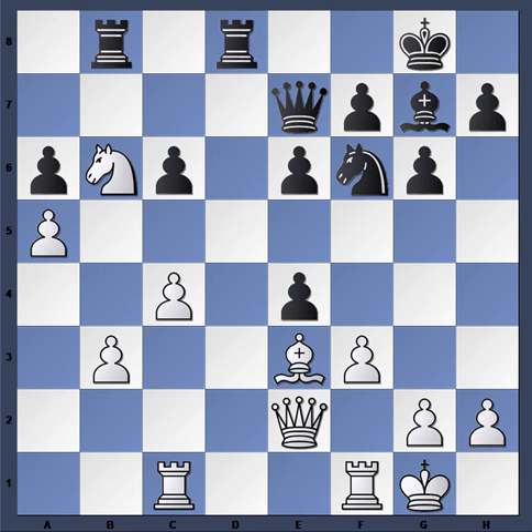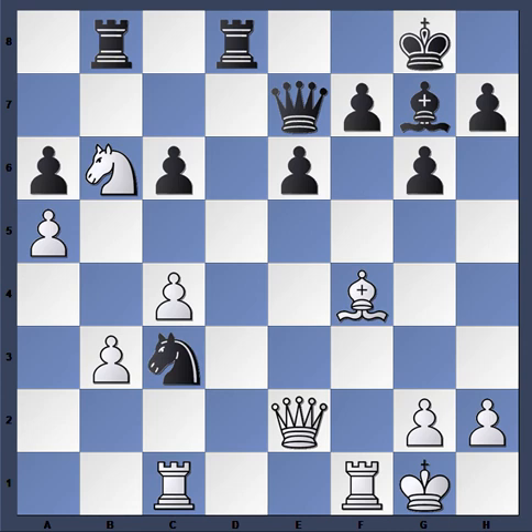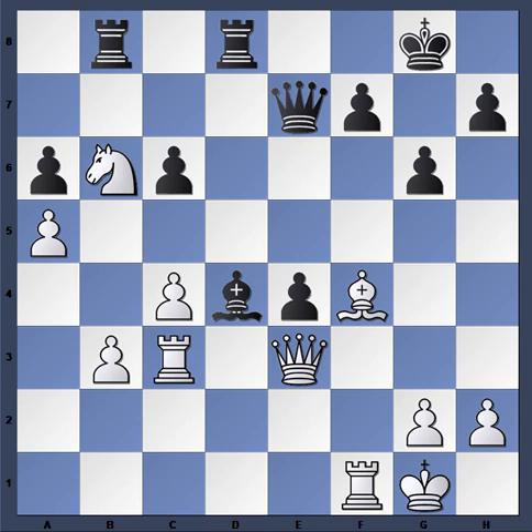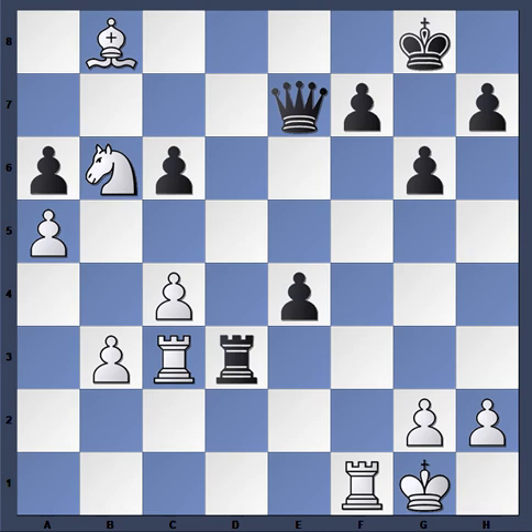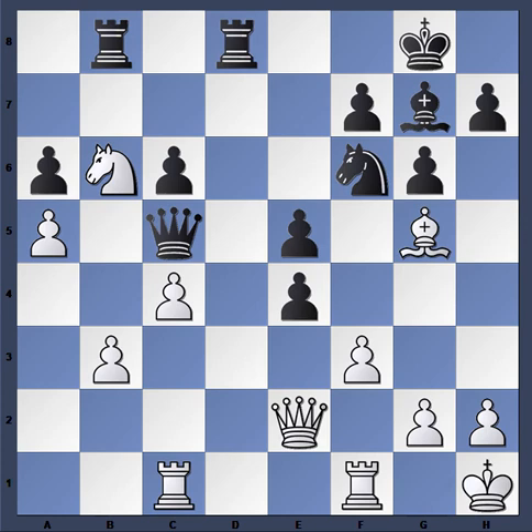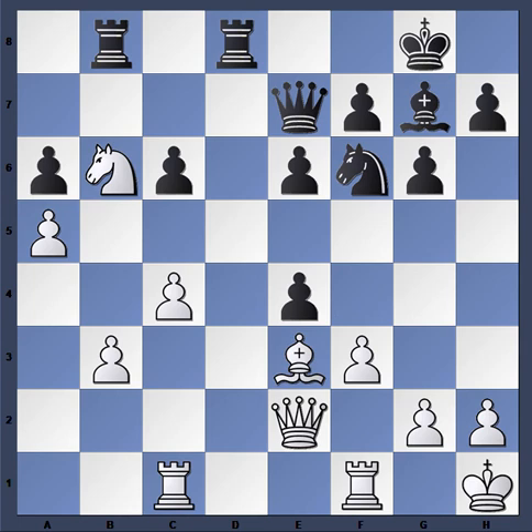King h1 shows that something obviously went wrong in White's position — he sacrificed a pawn but there doesn't seem to be any compensation. It's almost like throwing your hands up. If White plays f takes e4, then simply Knight takes e4, Bishop f4, Knight c3, Queen f3, e5, Queen e3, the pawn marches forward, Rook takes, Bishop d4, Queen takes d4, Rook takes d4, Bishop takes b8, and Rook d3 — Black is just better. There's no compensation.